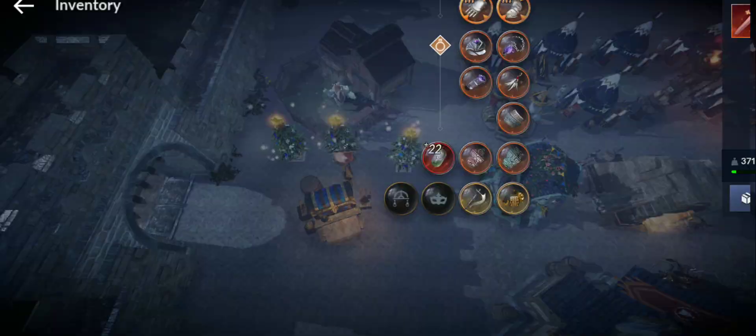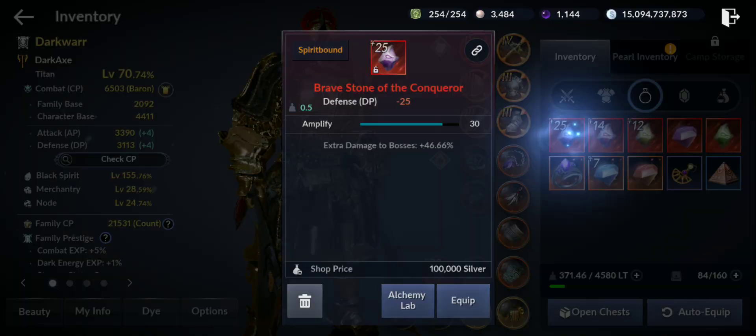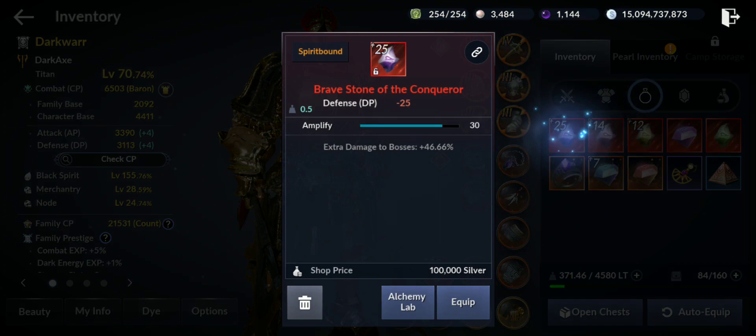Another important thing: having more CP will help - especially for attack - to kill the boss faster. And don't forget a very important thing: take the Stone of the Conqueror. Try to get it as high as level 30 if possible. That will give you a maximum of 50% extra damage to bosses, and that damage is quite noticeable - it's a huge difference when you use this one.